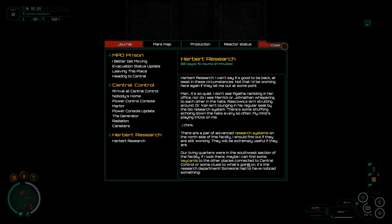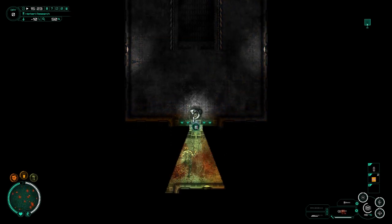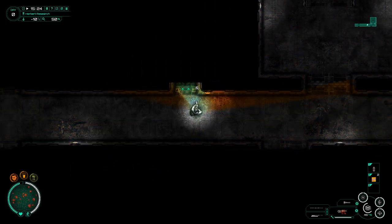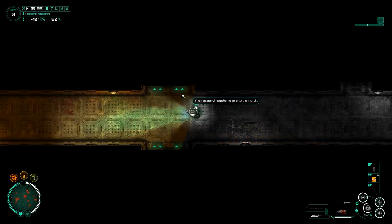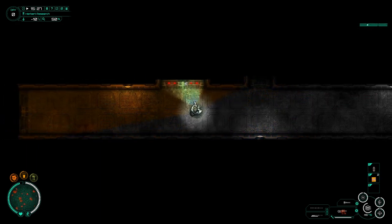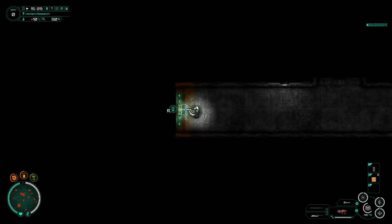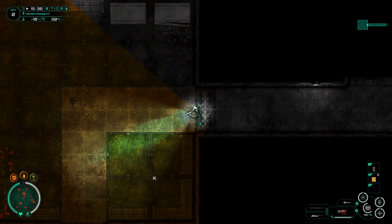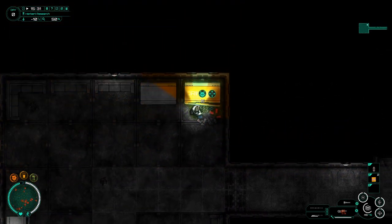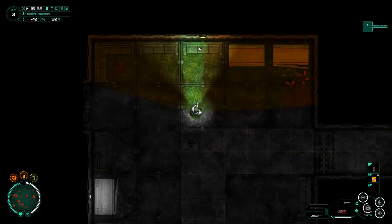Living quarters are in the southwest section. If I look there, maybe I can find some keycards to other places connecting to central control, or some clues as to what's going on. Let's try some gunnage. I'm going to explore corridors before I open rooms - that may be the way to do this. Research systems are to the north, that's cool. Engineering sub-door - keycard required. What's over this way? Big open doors first.